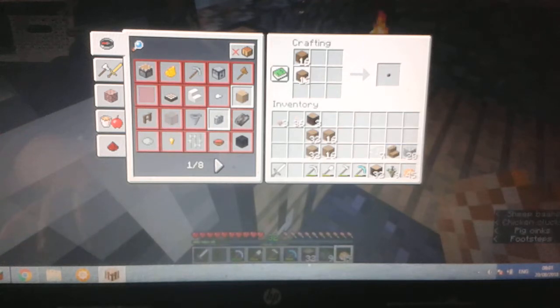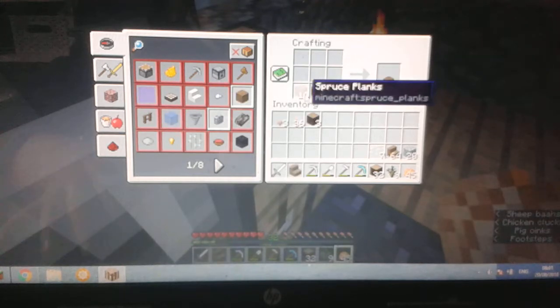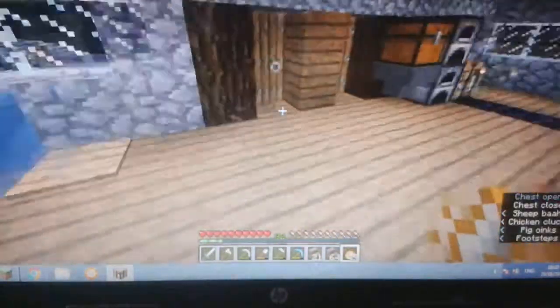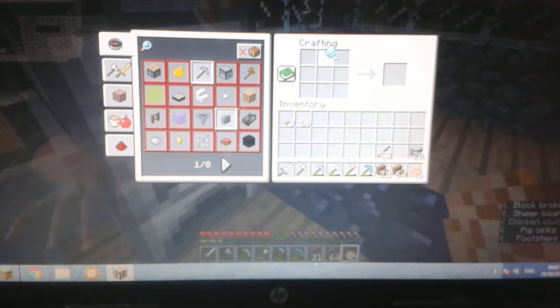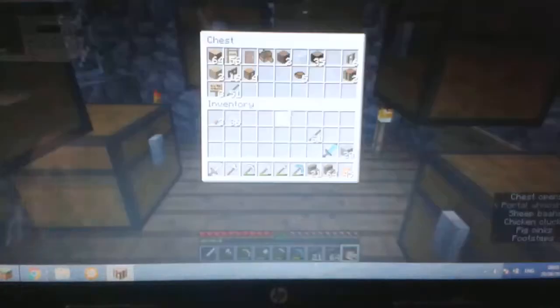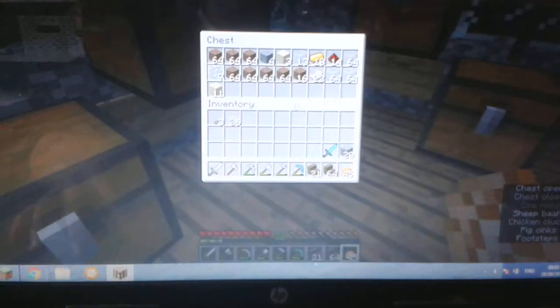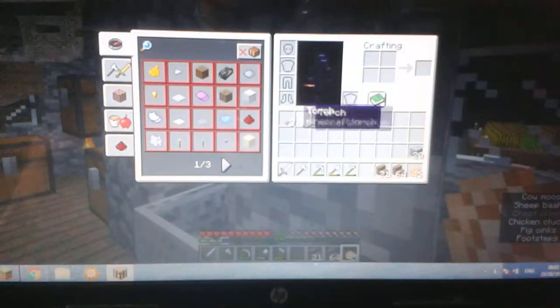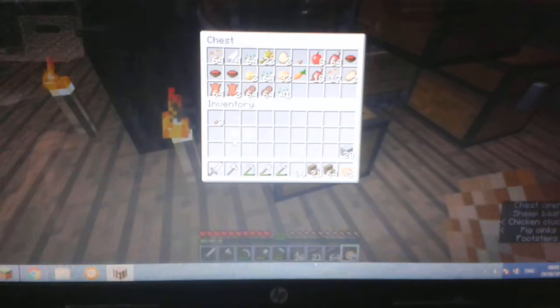I'll just craft these up and then start putting them on the roof. Also let's craft a diamond sword, because we've got the diamonds for it. Let's just craft it. I'm going to put my diamond tools in here for now, as we don't really need them — we can use them later.